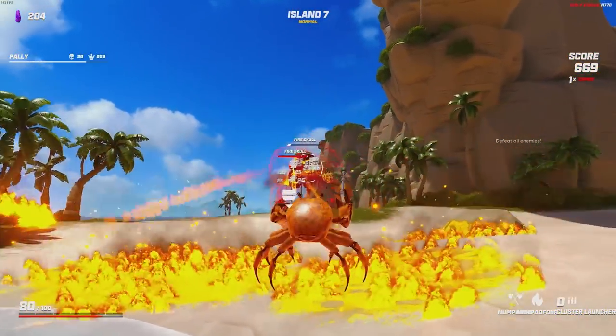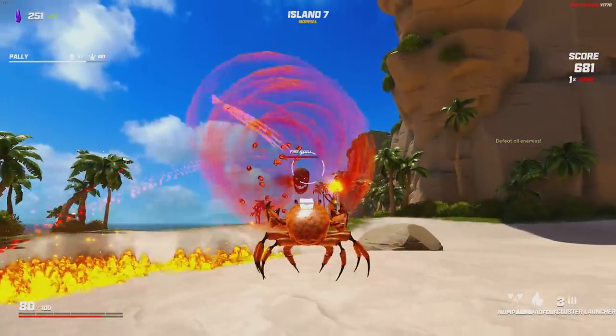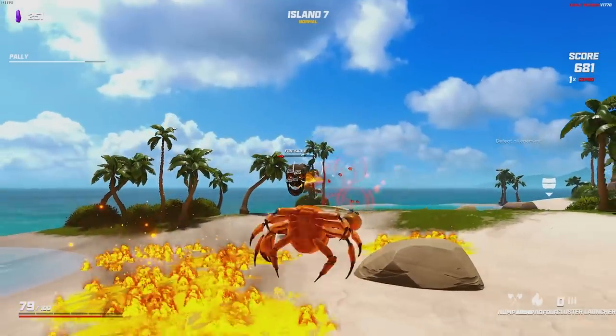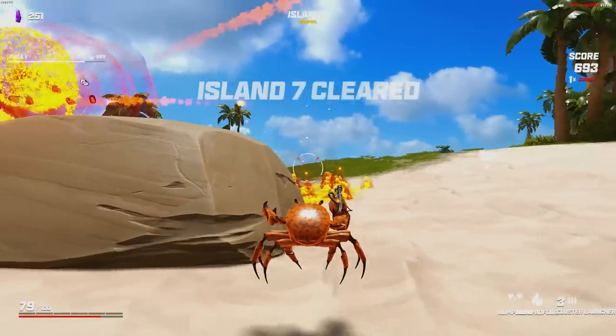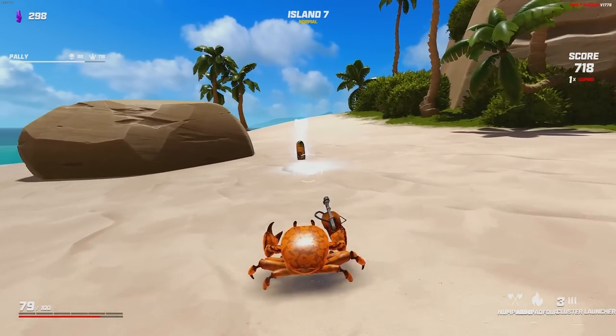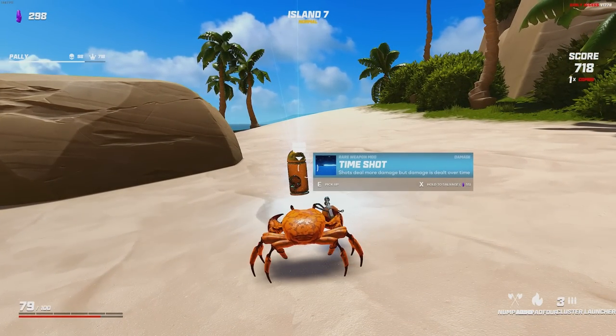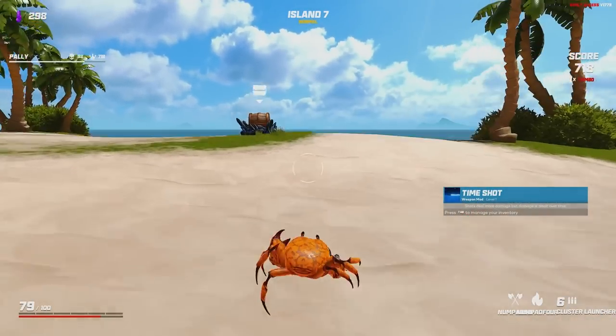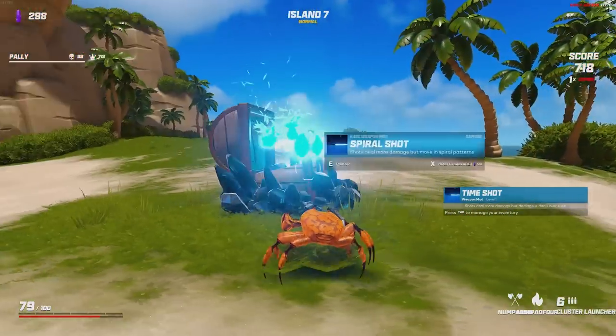Because we have the aura shot as well, it's probably a good idea to try to fish for a glue shot. There's a really good combo you can do with these, and we have a chance of getting that from these chests. Damaging chest — this is going to be a good run, I can already tell. We're a little lacking in the healing department. Time shot: shots do more damage, but damage is dealt over time. I think that's fine. If we get glue shot too, that's kind of leaning into that a bit more.